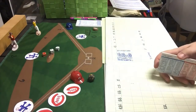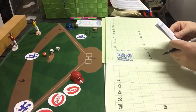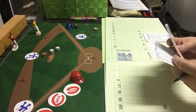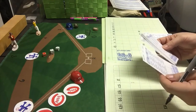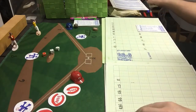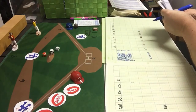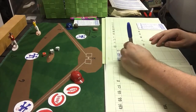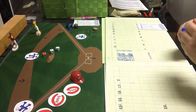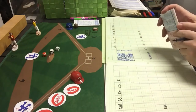Yeager strikes out, and now we roll for the injury — that's a 15, so he's going to be out for the rest of this series. Bye-bye Steve Yeager. They will bring in Johnny Oates to play catcher for the Dodgers for the rest of this game. He is a catcher 3. Yeager is probably the better defensive catcher, but neither one of them can hit very well.